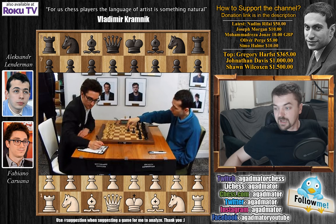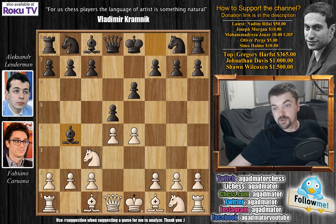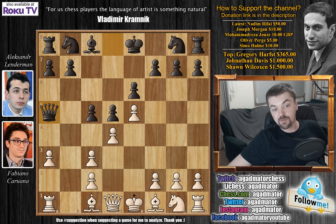Let's see the game. Fabi has the white pieces and he opens with e4. We have e6 — the French defense — then d4, d5, knight to c3, and bishop to b4: the Winawer variation of the French. And we have e5, the Advance variation, then c5. Now comes a3, bishop captures, pawn captures, and now queen to a5.